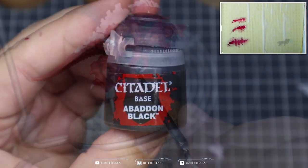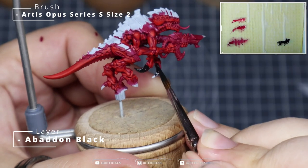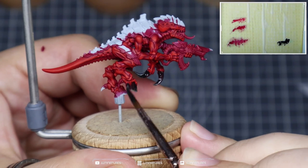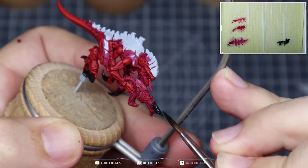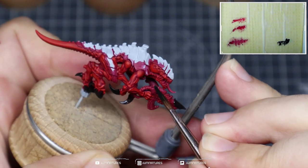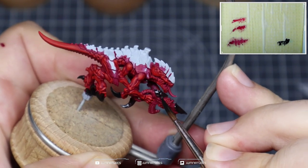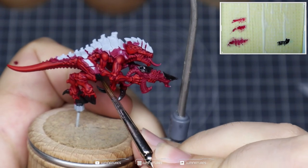We're then going to come in with some Abaddon Black and apply this all over the carapace, the claws, the hooves, and the carapace on the gun — pretty much anywhere we haven't painted red. This acts as the foundation for the next color; it helps desaturate the base and creates more contrast between our super-saturated reds and what we're going to do with the rest of the carapace.